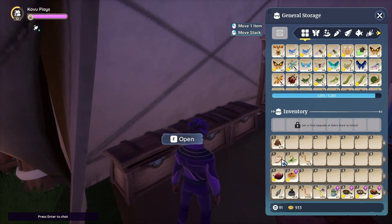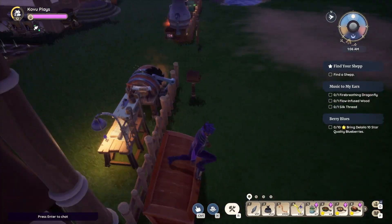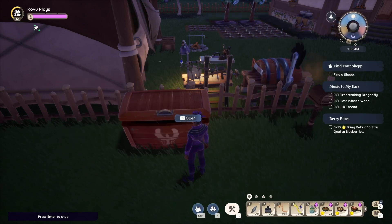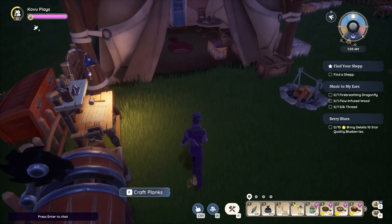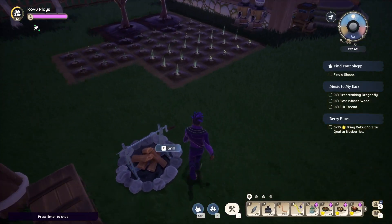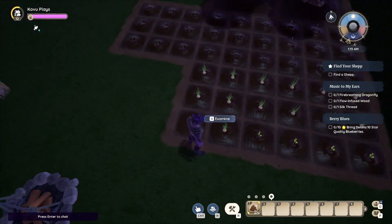I have so many Zeki coins - like four or five that I haven't used yet. I'll eventually use them, just haven't had a need yet. I try to keep my star quality stuff if I can. This food is going to be great for later. Let's go ahead and put some poop on the plants real quick.